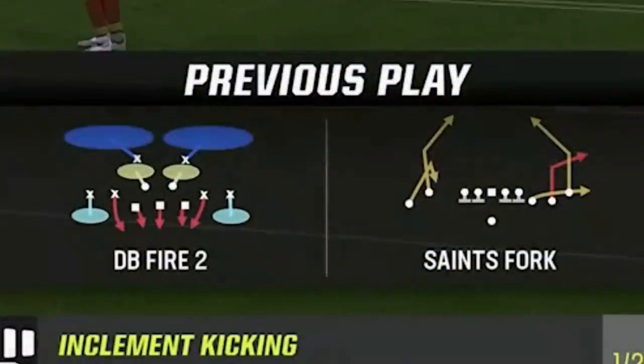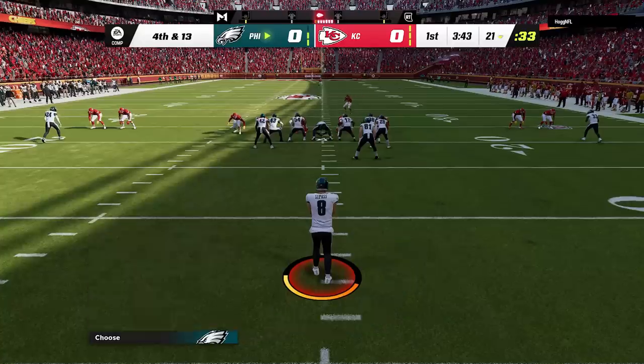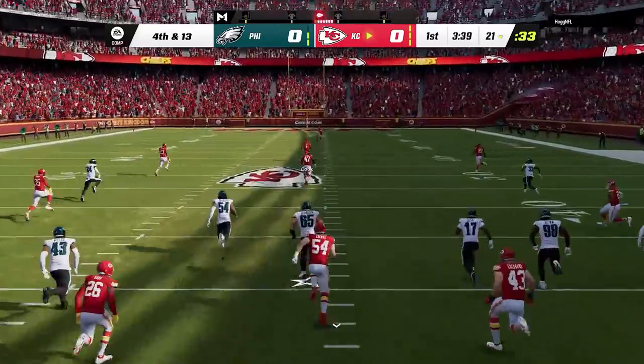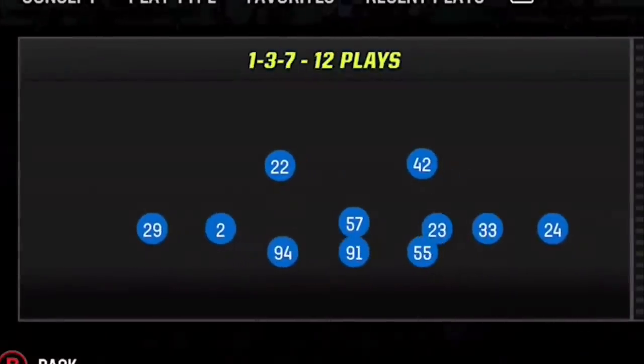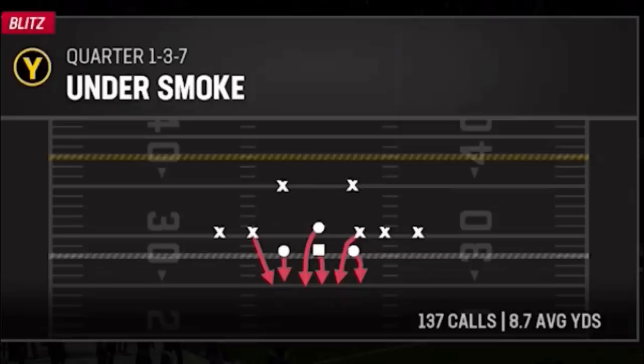He hits me with another meta blitz, the Dollar DB Fire 2. So on fourth and long this early in the game, I make the smart decision and decide to punt away. The defense I'm going to be showing you today is one that I already put out about a month ago from the Quarter Normal out of my Multi-D defensive ebook, and that play is the Undersmoke.